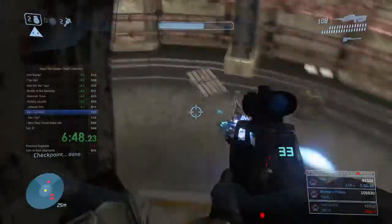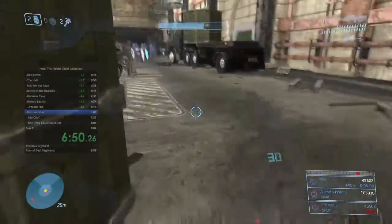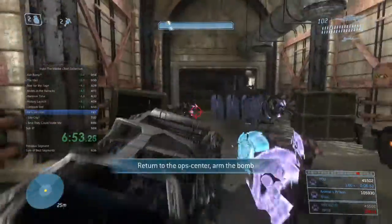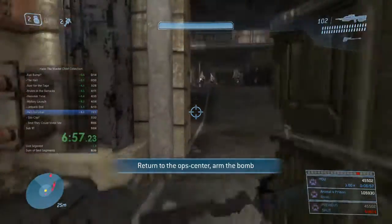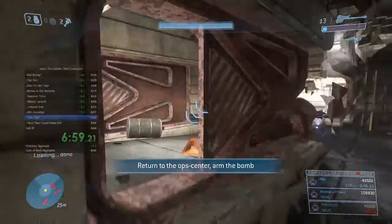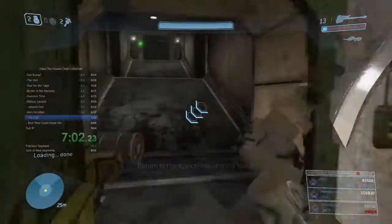Do another box launch here — not perfect, ideally wouldn't run into that wall, but it gets the job done. This is why we picked up the camo, because there are multiple grunts on turrets and jackals with snipers. It's just so much easier to not be detected.